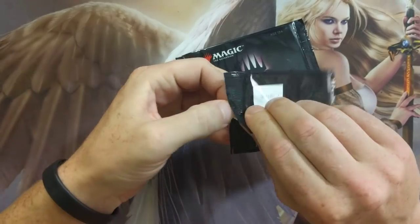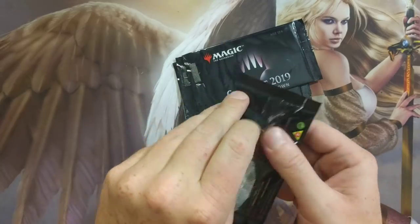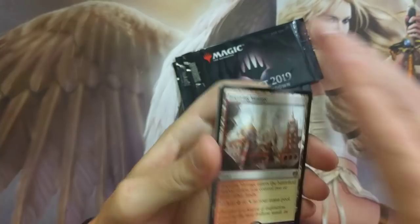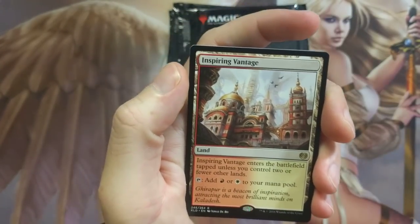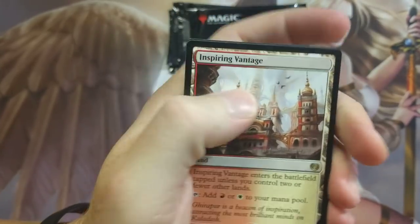I don't think I've pulled anything crazy out of these yet, so the excitement and hype is real. Already starting off with a dual land — you just don't go wrong with dual lands, guys. Yes, it's rotating out in a few seconds, but what are you going to do? Nothing. It's Bearing Advantage — we all know what it does. It enters the battlefield tapped unless you control two or fewer other lands.